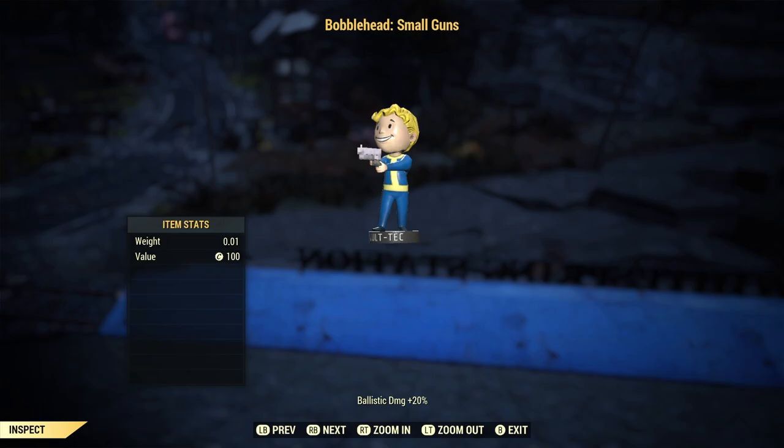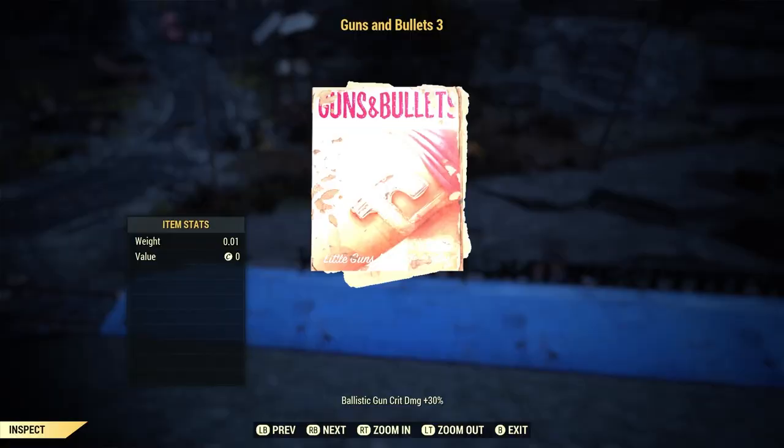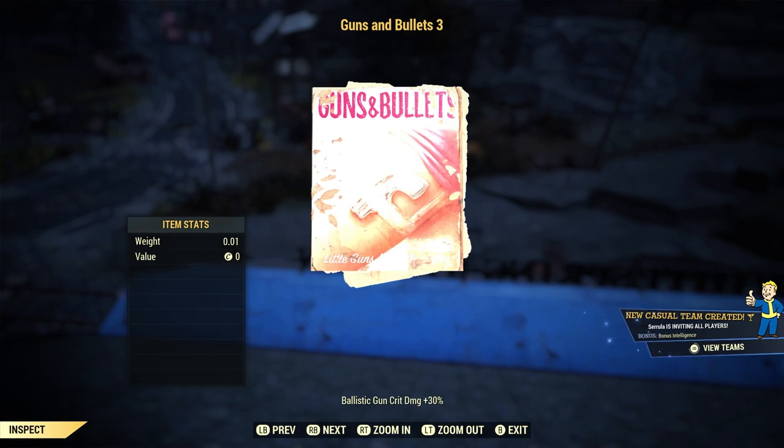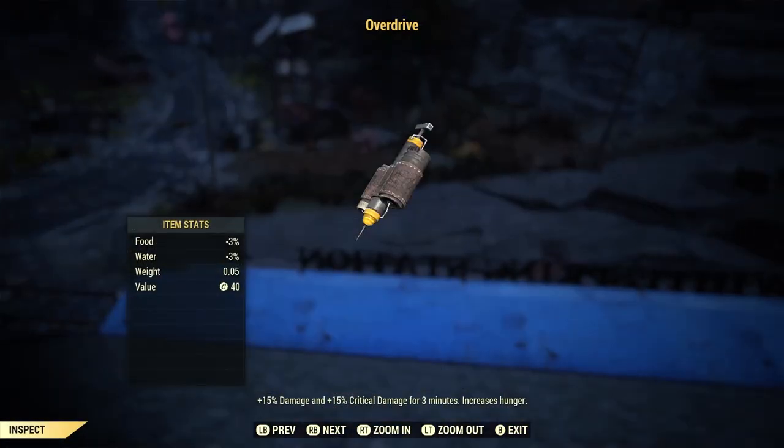For aid items, the Small Guns bobblehead gives 20% more ballistic damage. Bobbleheads are harder to find so I'd recommend saving them for end-game bosses, but use them if you have a supply. Guns and Bullets 3 is a magazine I'd use — it increases ballistic gun crit damage by 30%. It's hard to farm but highly recommended if you have them.